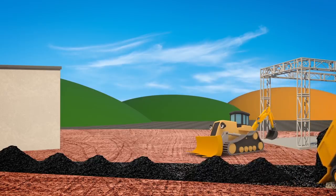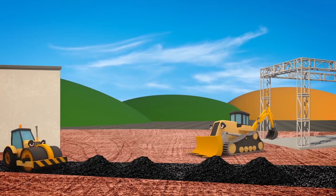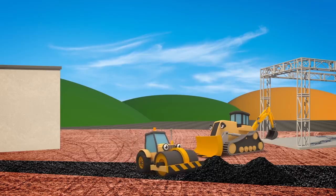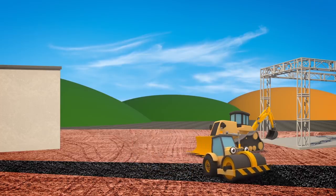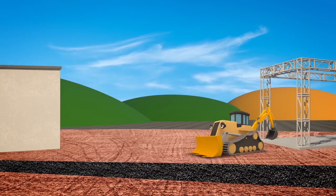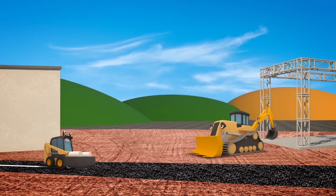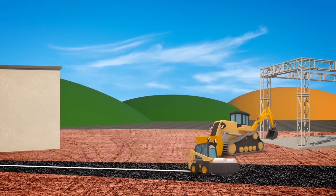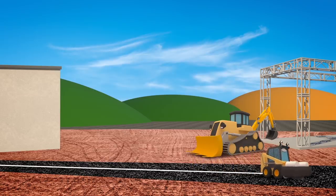That's looking good. I think it's time for our other friends to help out. Here comes Rick the Road Roller to roll the road flat. Great work, Rick! Now the road is flattened, it just needs its lines painting. And look, here comes Sid the Skidloader. He has a line painting attachment. What a nice straight line he's painting. Well done Sid, that looks brilliant.